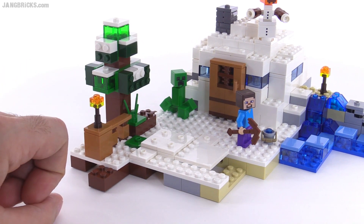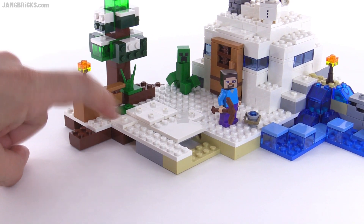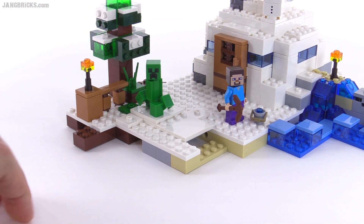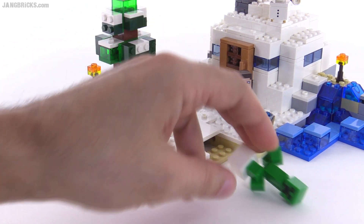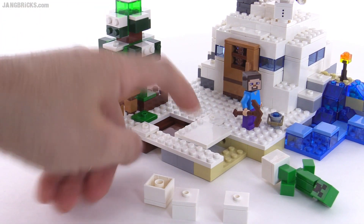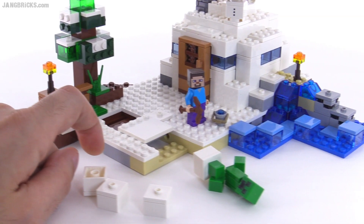There's an action feature right here: if a creeper creeps up on you, it can actually explode. You push down right here and everything explodes — he comes up with it. These are just some snow blocks that come blasting out, and down beneath is just some dirt, so that makes sense.